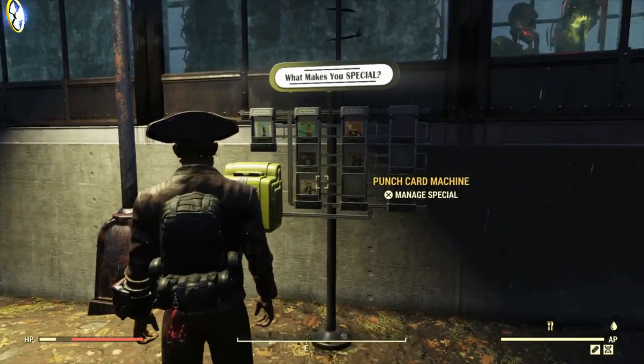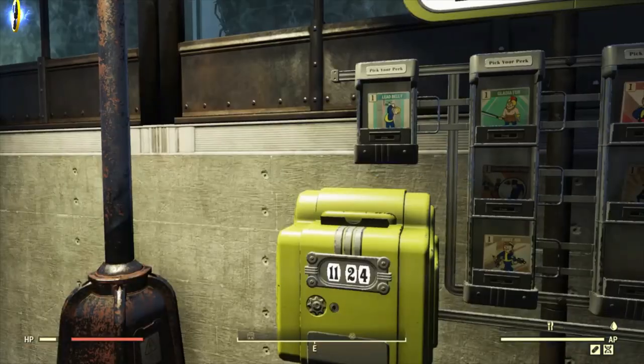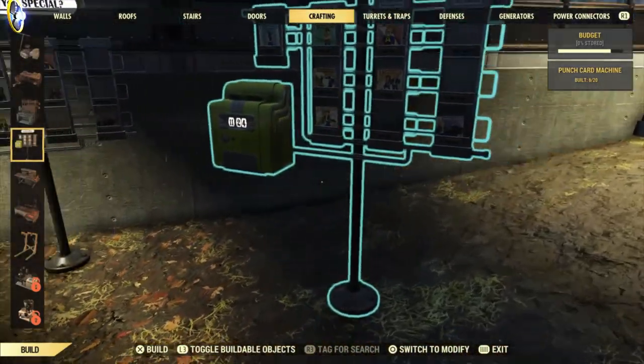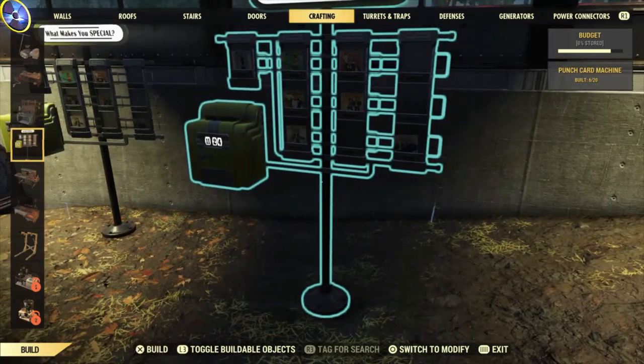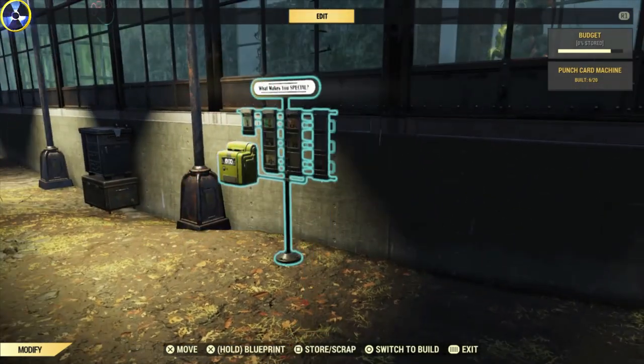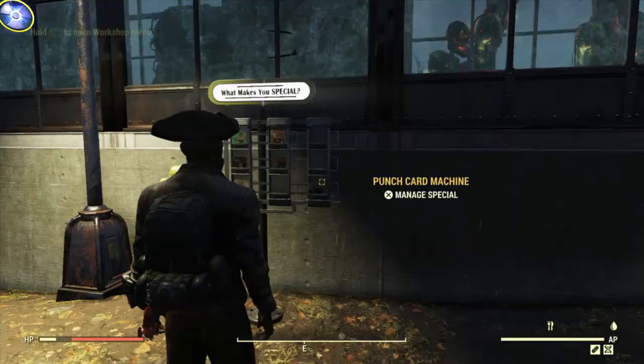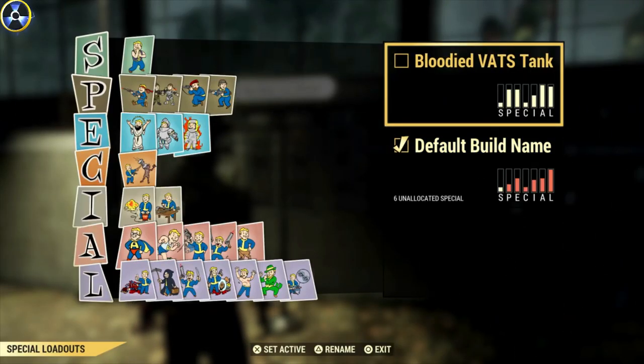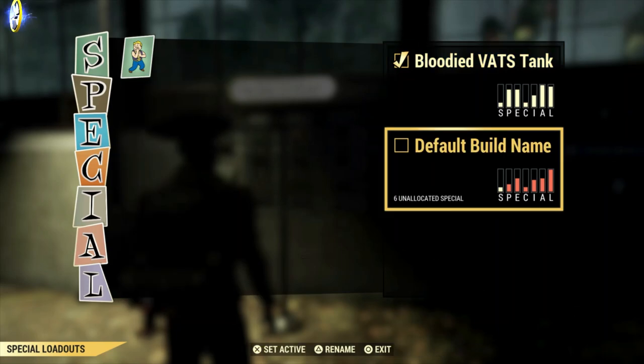First, we're showing you how to manage your perk card machine. Here it is in the crafting section in the build menu — go to crafting. You click on it and you'll be greeted with this monstrosity. Now it is quite self-explanatory, but be careful because it doesn't show you your legendary perk card values that you have on. It is really quite annoying.